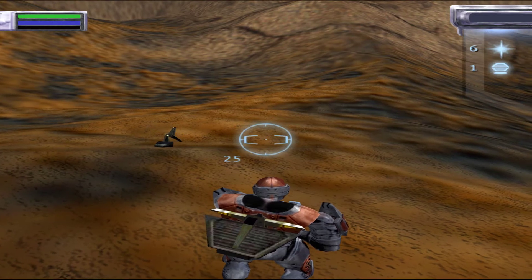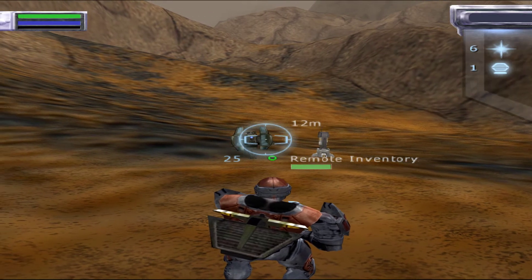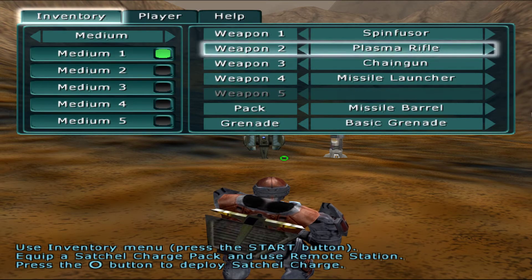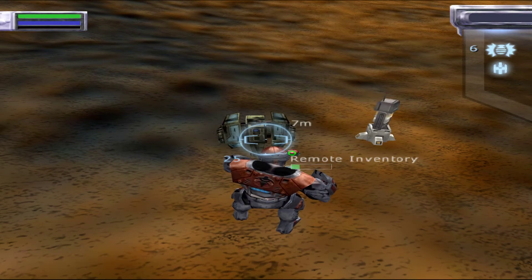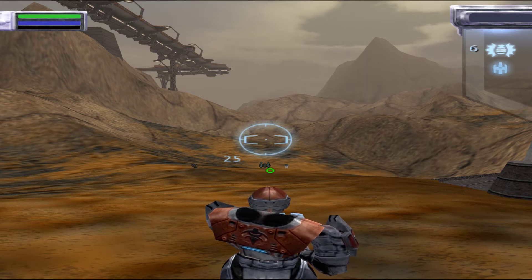Now for some serious ordnance. A satchel charge pack is a remotely detonated high explosive munition. Get one from the remote station, then press the circle button to deploy it. Remember, just press the circle button one time to deploy. Once a satchel charge is deployed, it takes a moment to arm itself. Even in heavy armor, you do not want to experience a satchel detonation at close range — move off a safe distance. When ready, press the circle button to trigger the charge.